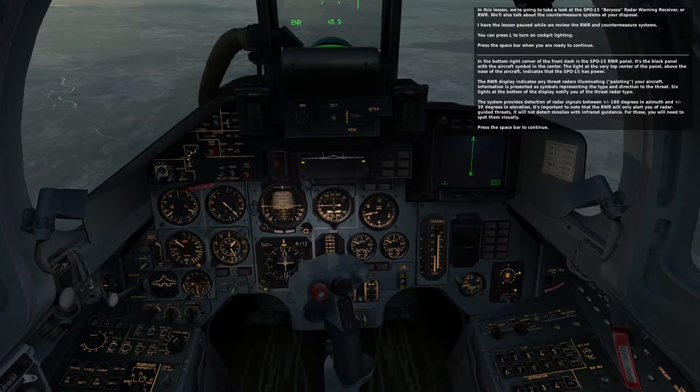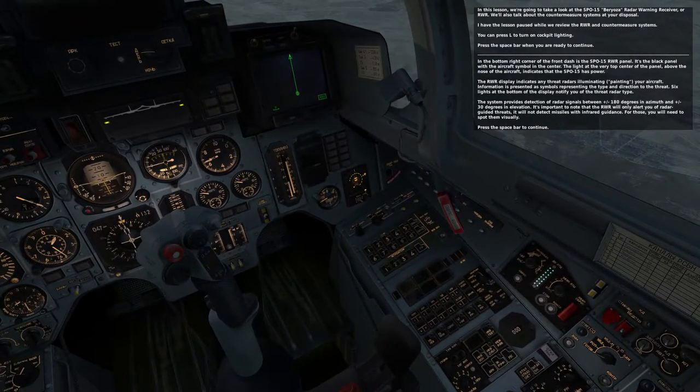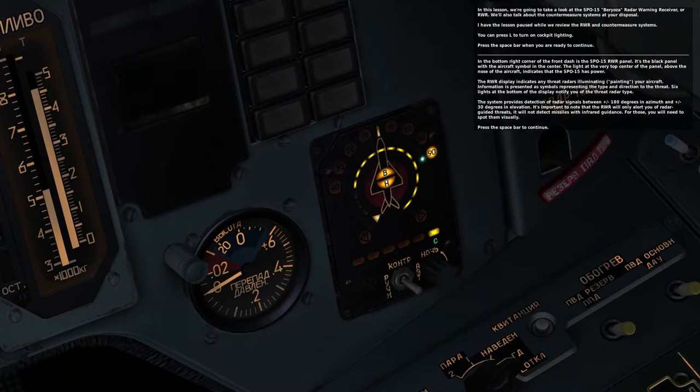In the bottom right corner of the front dash is the SPO-15 RWR panel. It's the black panel with the aircraft symbol in the center. The light at the very top center of the panel, above the nose of the aircraft, indicates that the SPO-15 has power.